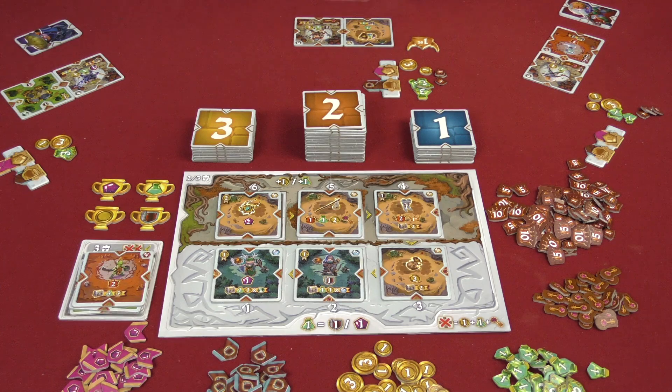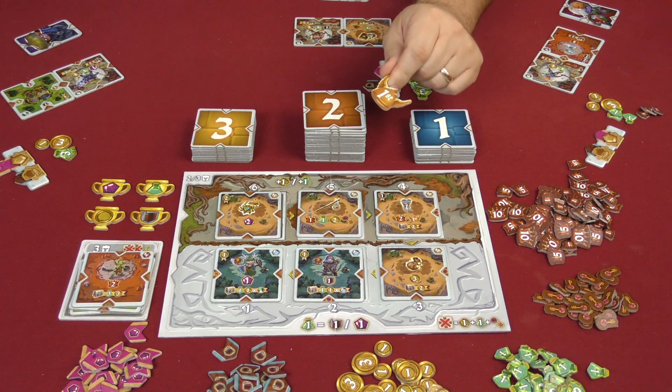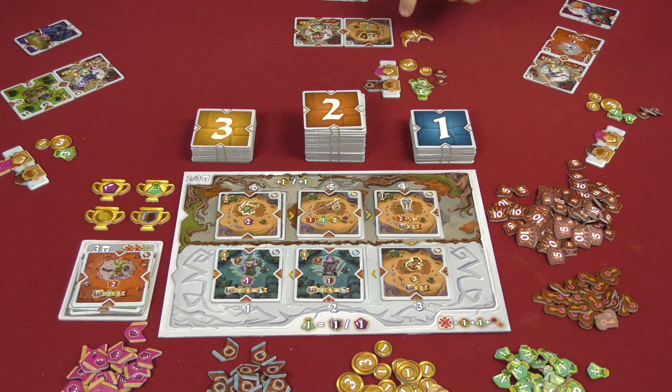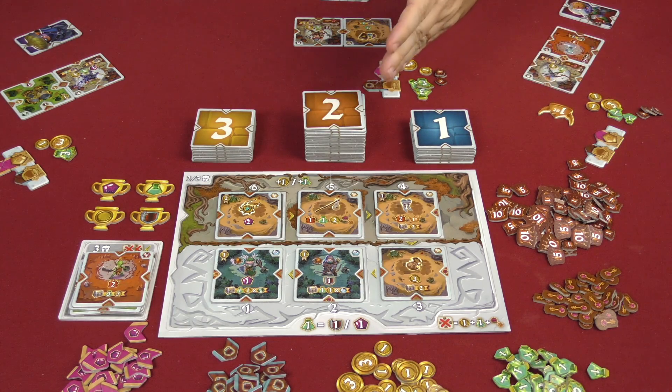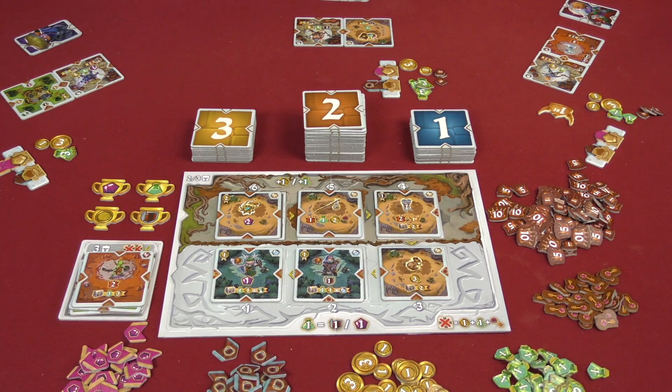At the end of the tile-obtaining phase, you determine who gets the first player token. It goes to whoever played the lowest card. In this case that player already had the first player token, so it must change hands to the player with the next lowest card. The first player token changes hands every single round.